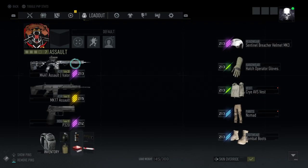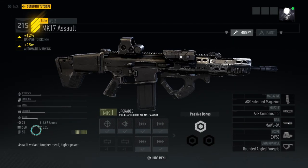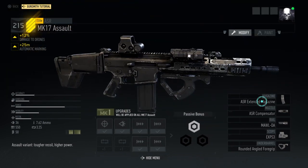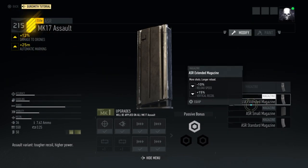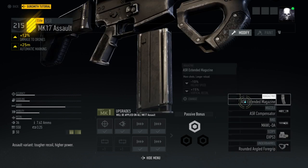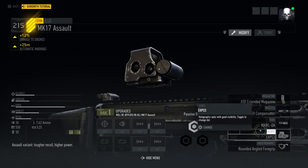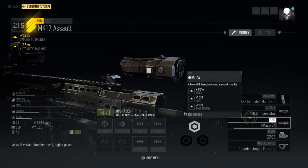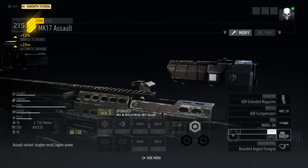Alright, now we'll go into the weapon attachments. It has a base damage of 35 and here are the other stats. Over here it can actually be equipped with the extended mag, small mag, or the standard one. Here are the muzzles. No suppressor can be equipped due to it being an assault variant. Pretty much all of the rails can be equipped.